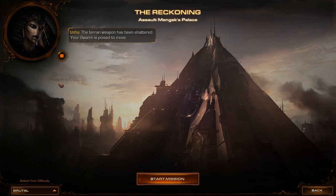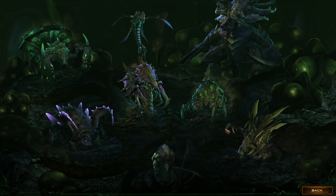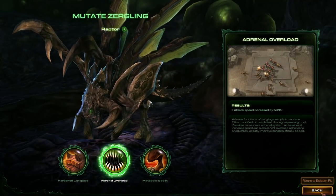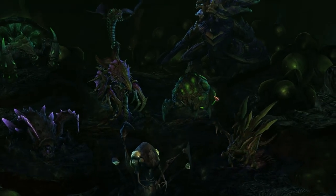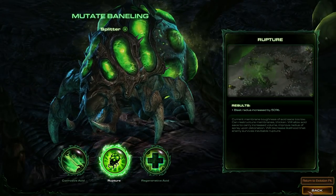The Terran weapon has been shattered, your swarm is poised to move, only the palace defenses remain. I'll go through my unit mutations for the final mission — they'll all be the same as last mission. Adrenal overload on Zerglings. We're not going to be making many Zerglings anyway, and most we do make will be turned into Banelings with Rupture, which works great with Splitter Banelings.